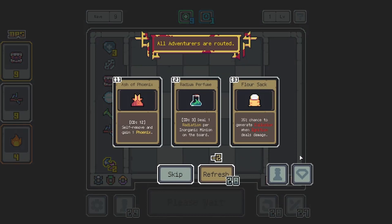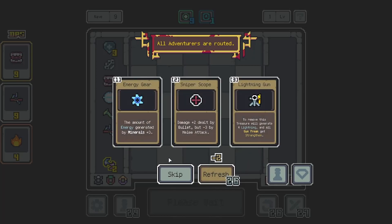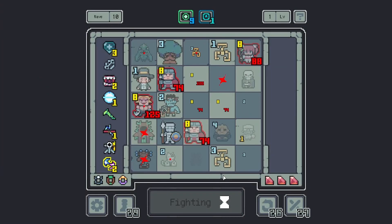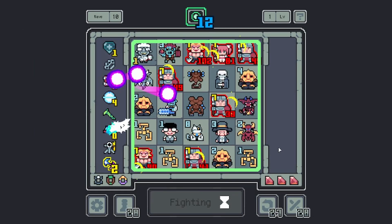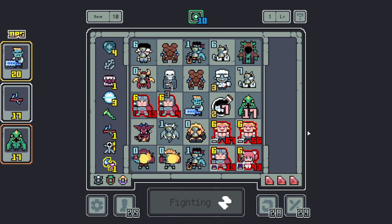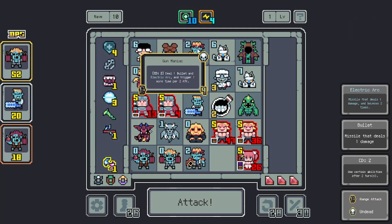There is so much to learn here — I love it, I really do. Chance for an explosion when ignite deals damage — interesting. I don't think we're gonna go any of these routes. Amount of energy gained by materials is plus three — that's pretty good but no. Move this will generate that and all Gun Freaks will get strengthened. I want to give our Gun Freaks strengthened. I think we have two, so let's make sure both of them are on the board when we strengthen them. We have neither of them on the board this time. Lightning triggers one more time and deals one more damage — we're not really going lightning, so I'm gonna say no. Both of our Gun guys are out now — both are here. Strengthen these guys — now they're Gun Maniacs. Every two turns, deal one bullet and electric arc — trigger once more per two attack.